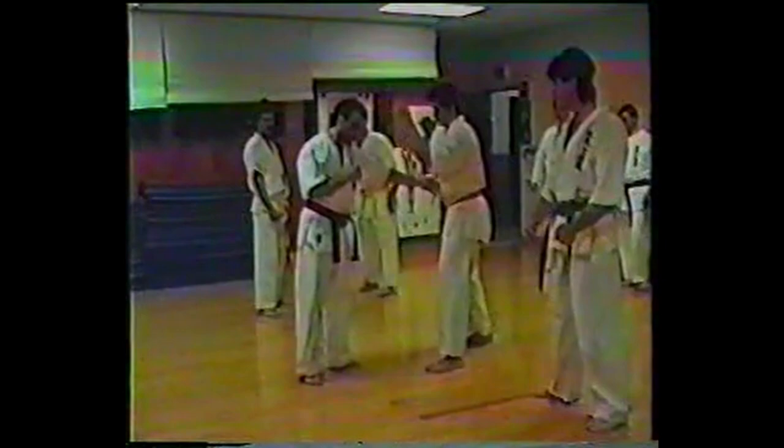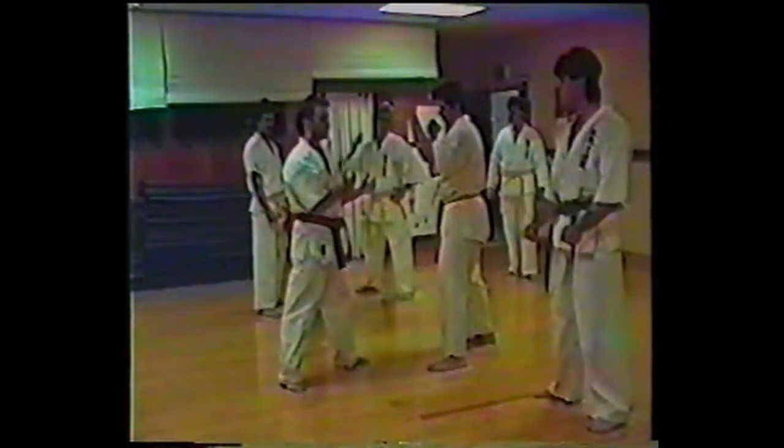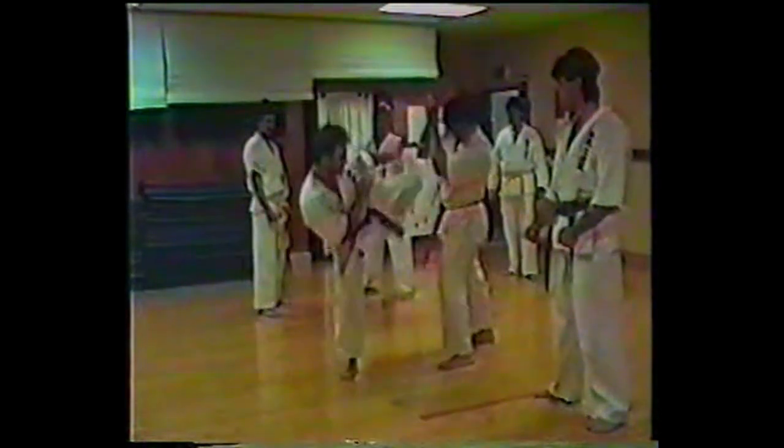Okay, next drill. Left foot front fighting stance, in this position now we're going to work on counter movement after the opponent attacks. He's going to throw the low roundhouse kick. I block, switch, then counter with the same leg. From this position: block, switch, kick.